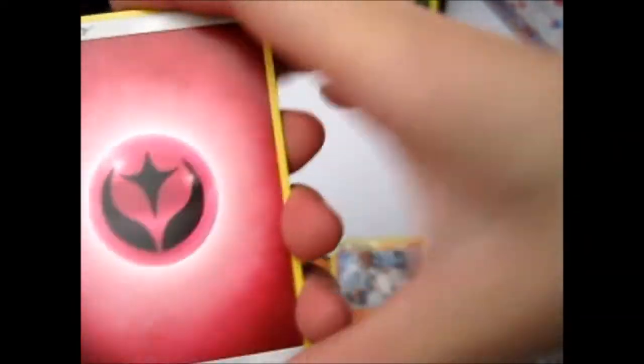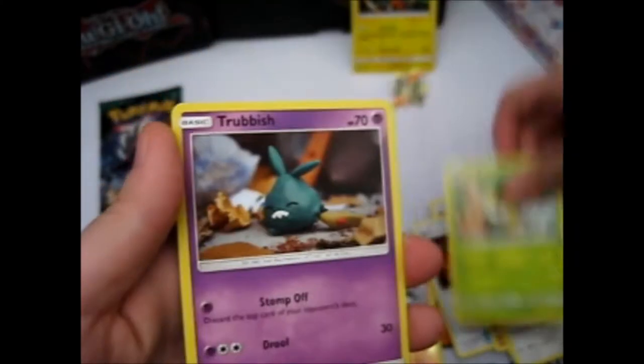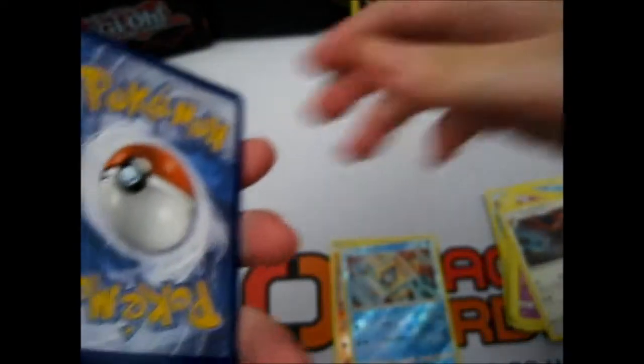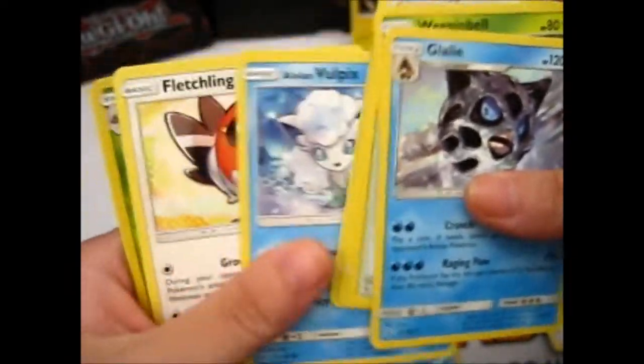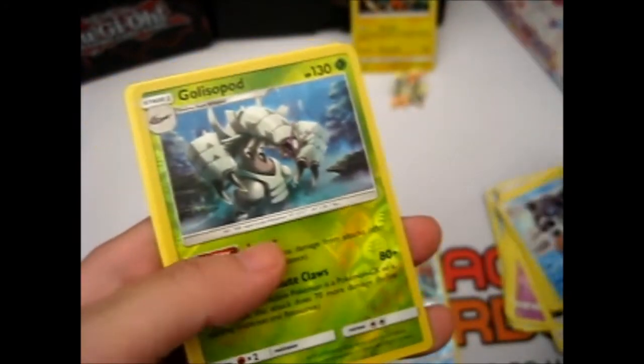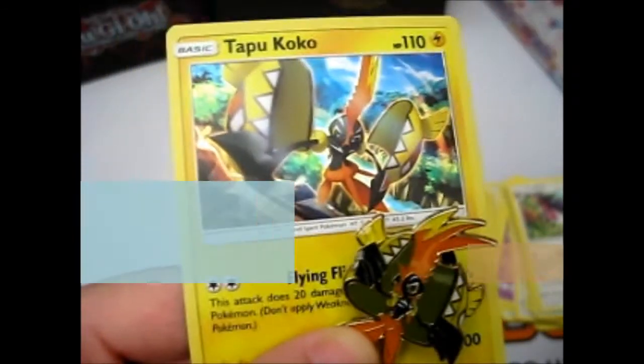Fairy Energy. Glalie. Enhanced Hammer. Aqua Patch. Pansear. Alolan Vulpix. Fancy. Petilil. Trubbish. A Reverse Snover. And a Talonflame. So, let's hope we get something nice. Probably not. Nope — this is a dud as well. Metal Energy. Glalie. Weavile. Altered Moon. Petilil. Chansey. Corsola. Vulpix. Fletchling. Garbodor. Reverse. And a Swellow. So out of both of those, we have flying Pokemon for the rares. Not really much of anything — basically nothing in that, except for the card and the pin.